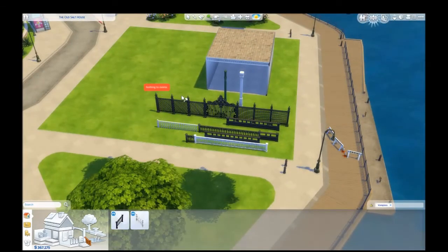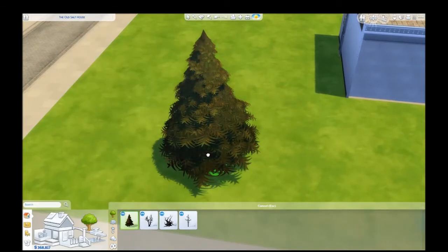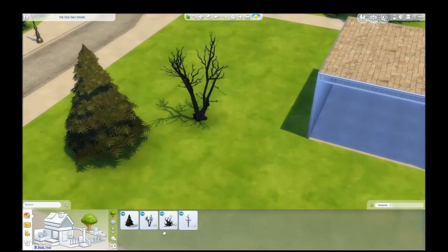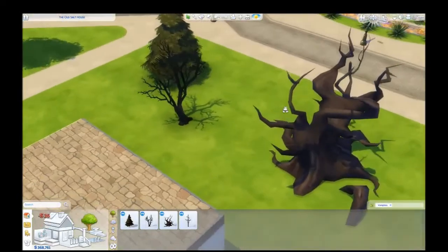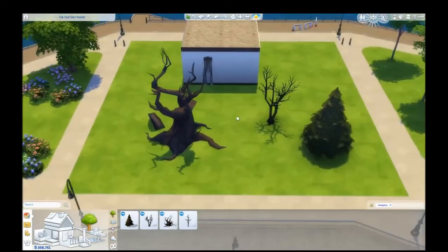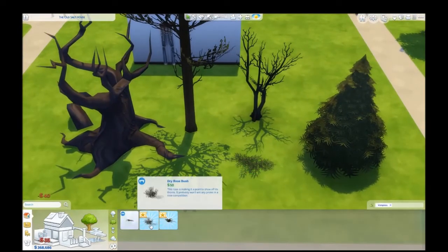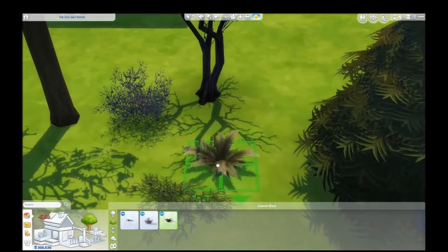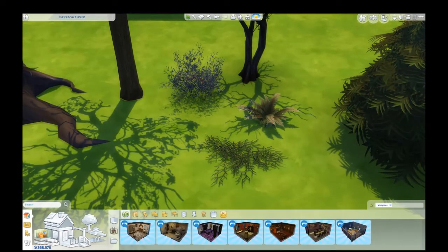We do have some new trees. We have this little pine tree that looks like it is kind of dying. And then we have this very dead tree — you can't change the color of it. Then this big, big dead tree which is really cool looking. That's neat — it'll look really cool in your cemeteries. Got some brambles for the ground, a dried up rose bush, and a kind of dying fern.